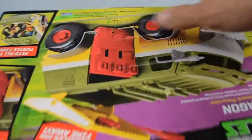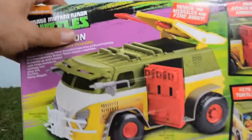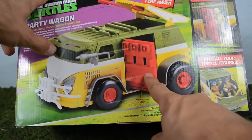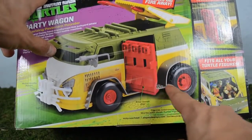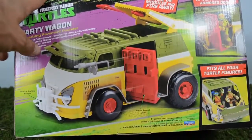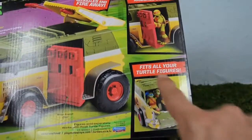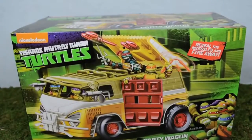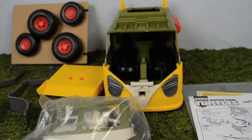Let's take a look at the box. On the back you can see a picture of it — it has a door that opens up to allow turtles to fight evil while driving down the road. It also has missile launchers, and it says this vehicle can fit all your Ninja Turtles. But enough with the box, let's open it up and check out the toy.